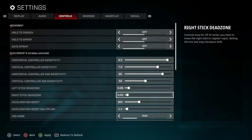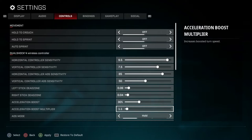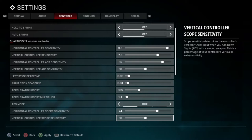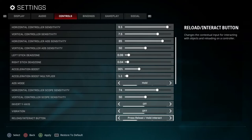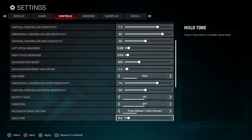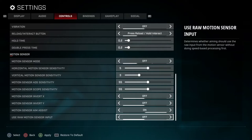For dead zones, I like to play with 0.06 on the left stick and around 0.04 or 0.05 on the right stick — it's really up to your controller. For acceleration and boost, I have 30 percent and 1.1, which I think are pretty much the normal defaults. My ADS mode I have set to hold, scope sensitivity is 74 horizontal and 50 vertical, invert Y-axis off, vibrations off. I have the reload/interact button set to press to reload and hold to interact, with a hold time of 0.2 and double press 0.2. I don't use any motion sensor settings so those are all default.